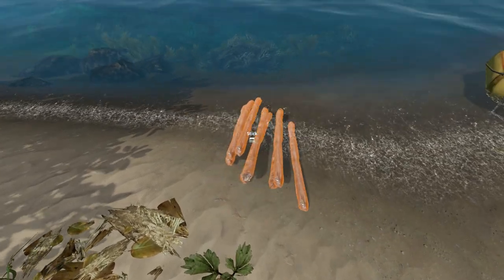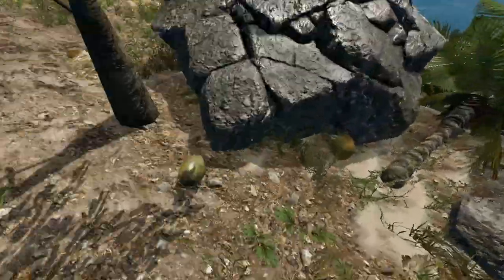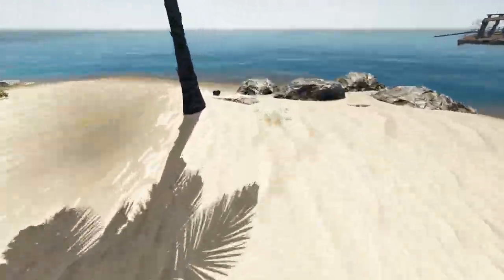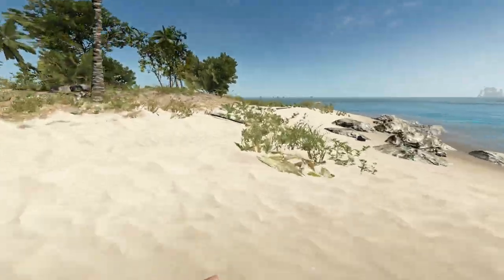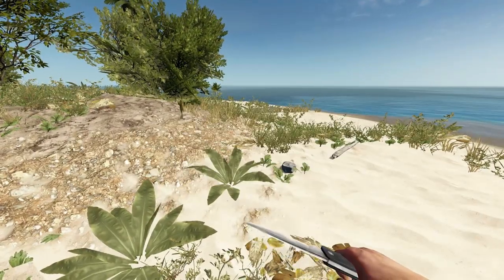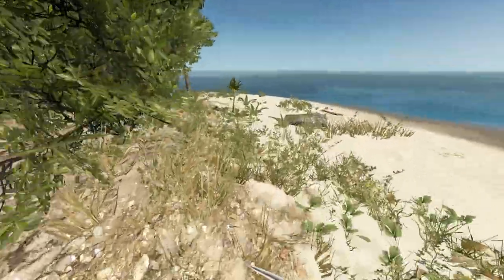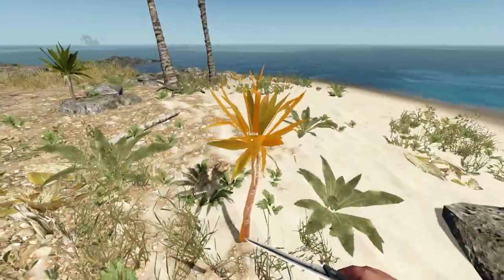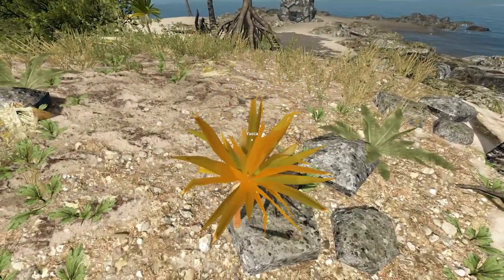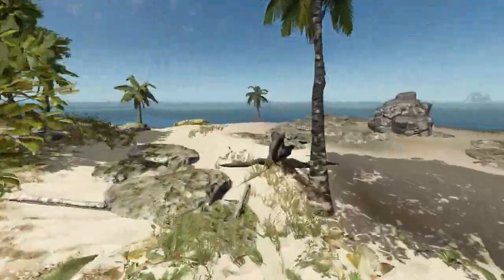Let's go ahead and throw some of these down. Do I need a hammer for this? I think I do. A hammer is two rocks and lashings, so let's go ahead and grab a couple rocks. Some people on stream and in video comments have been saying this game might be getting a little tired because there's only so much you can do. Well, I haven't made the motorboat yet, so I haven't done everything.